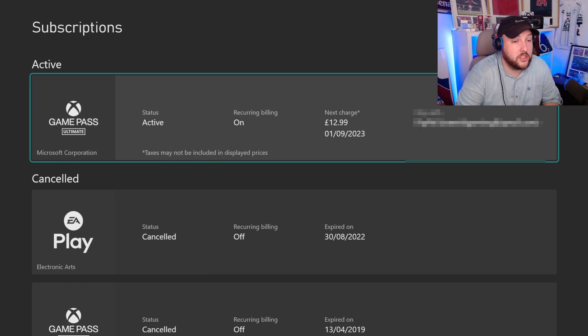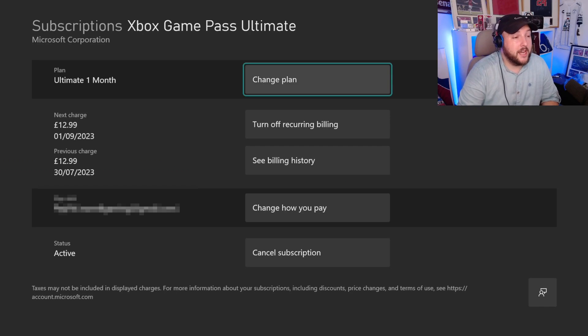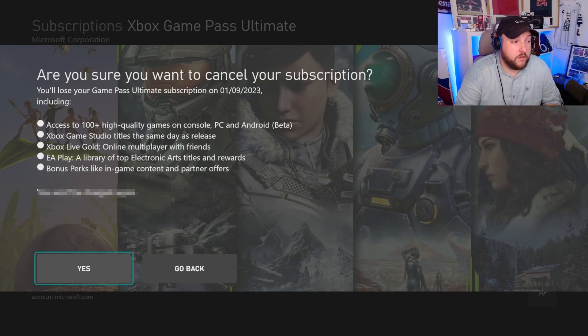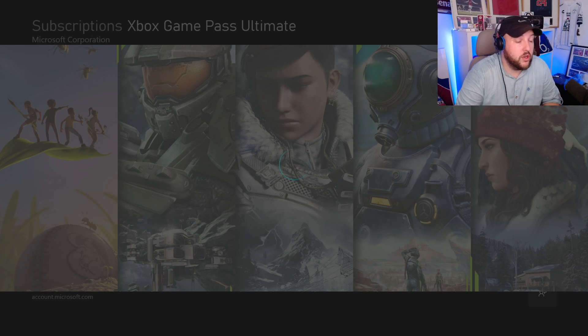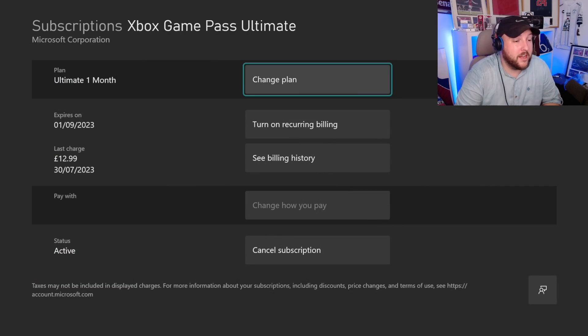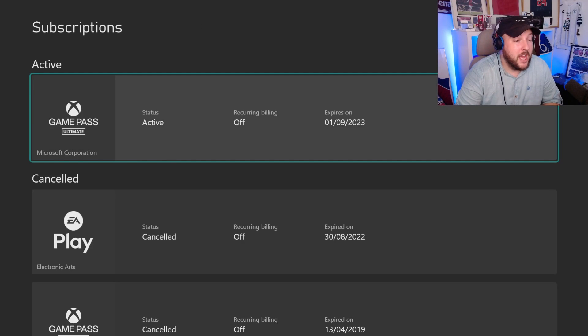When you go to Subscriptions, it shows all the subscriptions you have. If you cancel within the first 24 hours — you can see it's charged to my PayPal account, which will be blurred out — you can cancel straight away. Go to Cancel Subscription, turn off billing, press Yes, and because we've done this within 24 hours we're going to get a full refund.